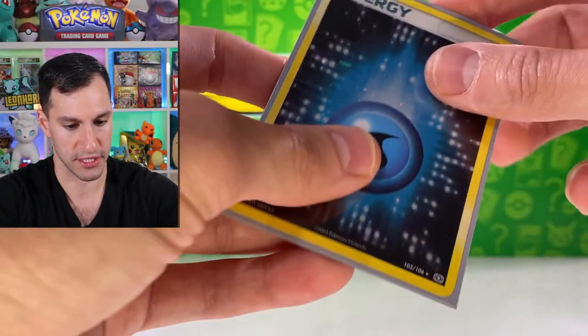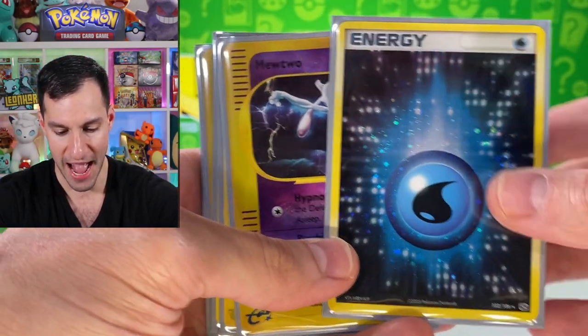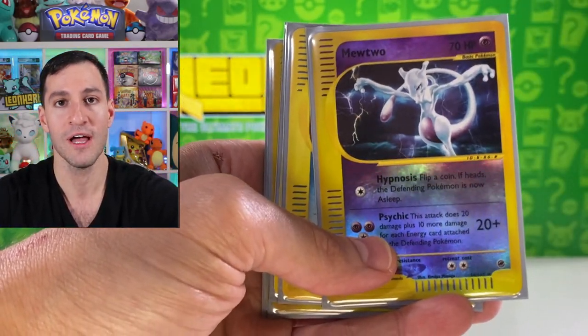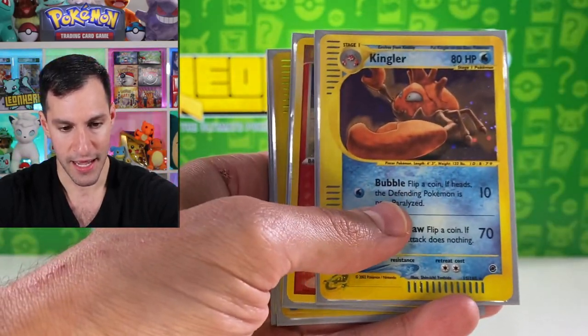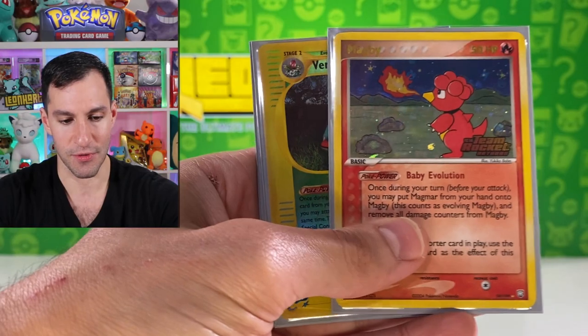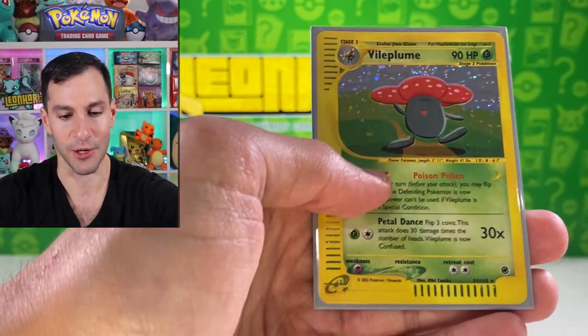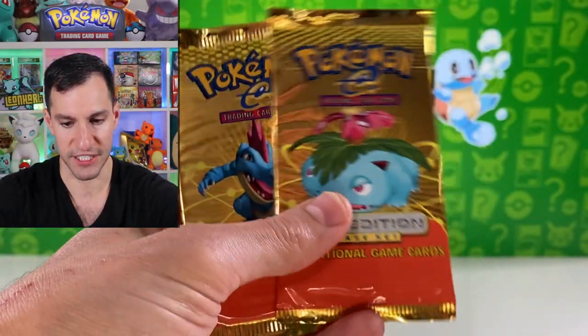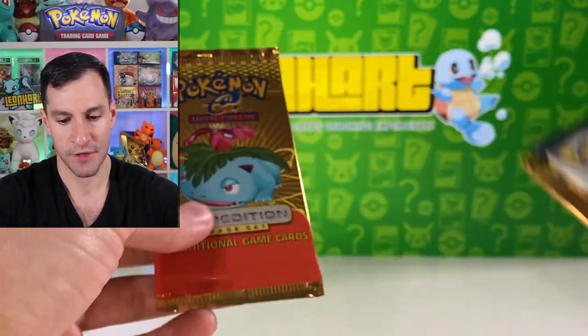Let me show you all the pulls so far — a lot of money in packs today. We did pull a Mewtwo reverse holo, a Kingler holographic, a Magby reverse rare, a Venusaur reverse rare, and a Vileplume holographic. We still have more packs to go.